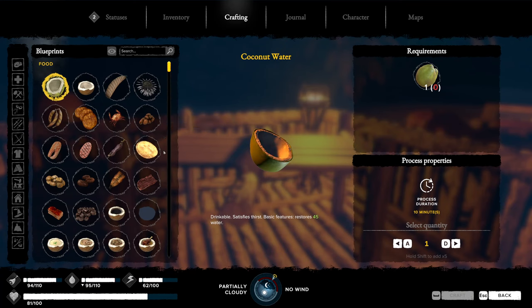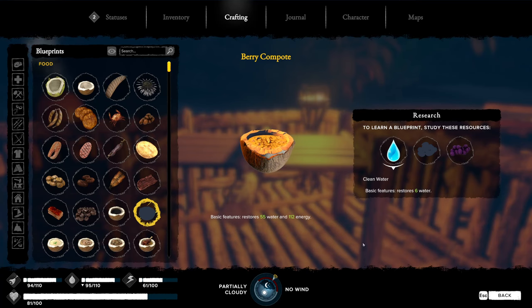Some items you will not yet fully know. Blueprints you know appear with colored pictures, while unknown ones are grayed out. For example, the berry compote is grayed out. If you click on it, you can see the items you already know — clean water and cacofruit — but there's a third item you don't know yet. Clicking on it reveals it is a fioja fruit.